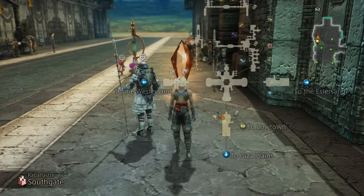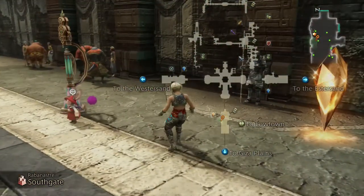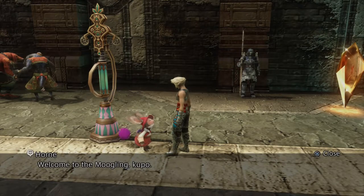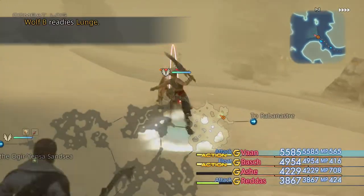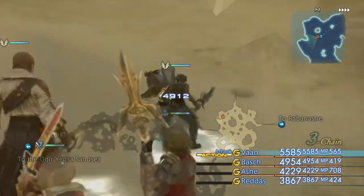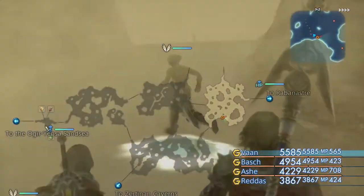The second enemy that we're going for - the Kaiser Wolf - is a little bit trickier to spawn. We're going to have to do this by spawning another rare mob first, because it only spawns once you've killed a rare mob known as the Lindworm Wolf. So we need to make our way over into the Westersand and it's best to do this from the Rabanastre area, so we'll head over to the West Gate using the Moogle fast travel system. What we need to do to get the first rare to spawn is start killing wolves in the Westersand - we need to kill 20 of them.